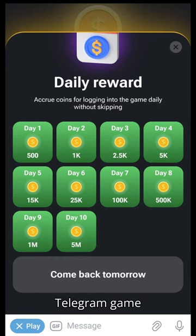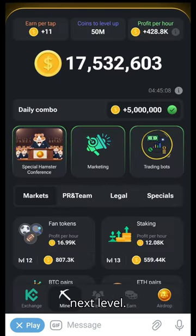The Hamster Combat Telegram game provides 10 levels for your hamster. You must earn a specific amount of coins to proceed to the next level. The more coins you earn by tapping on the screen or through mining, the faster you proceed.